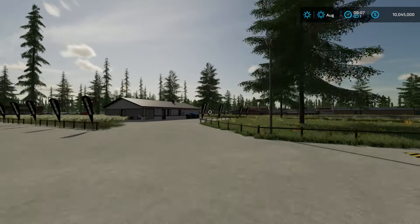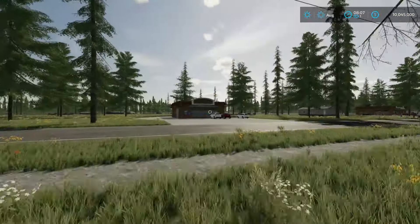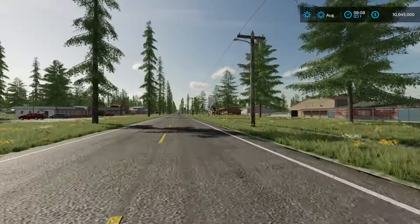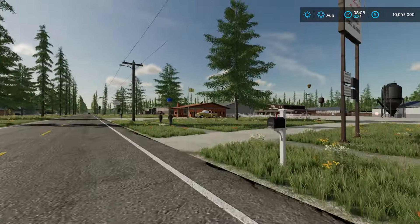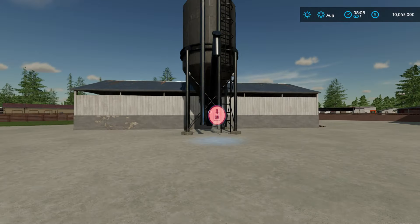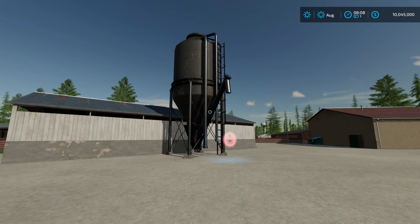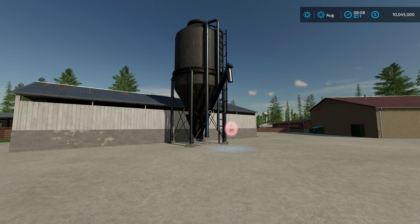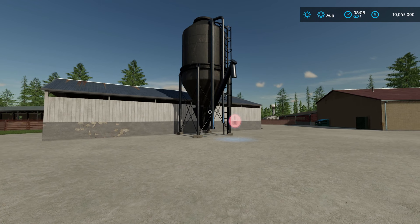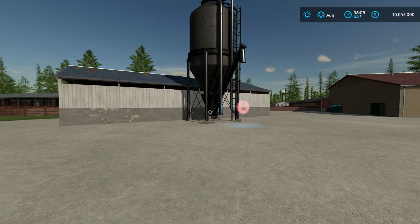If you come out of the main shop onto the main road, hang right, come down to the animal dealer. There's a buying station right here where you can get yourself started with pig food, TMR, hay, straw, grass. You have to buy your salt water here for fishing — there's no way to make salt water on this map. I simplified all of the production chains a little bit.